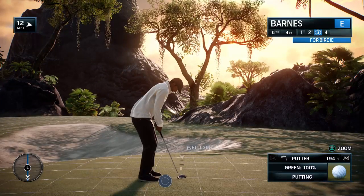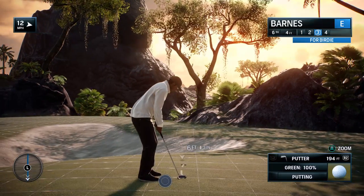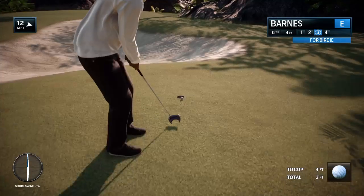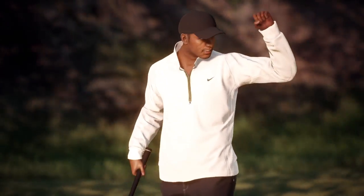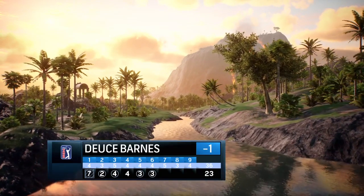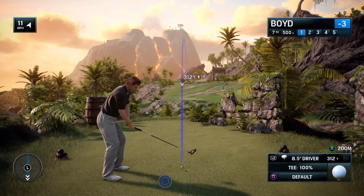So a tester from four feet. There is a birdie, and he's now one under par. Here's the second par five on the front nine — it's the seventh. Frank, what's the strategy here?